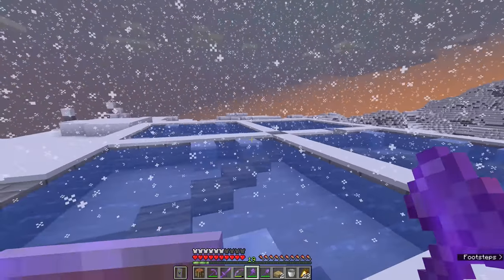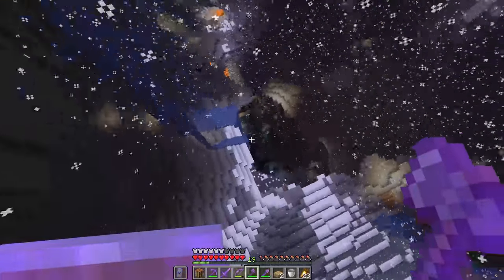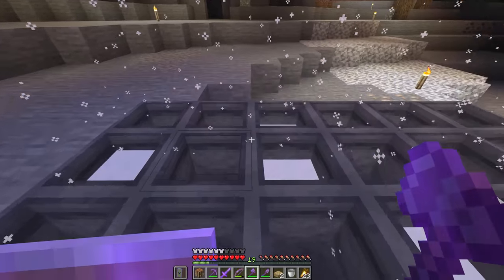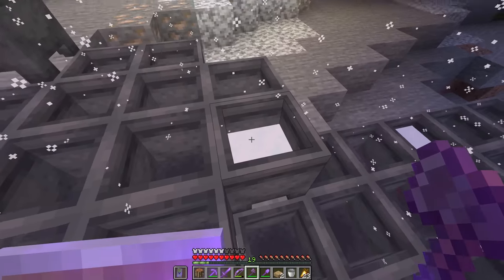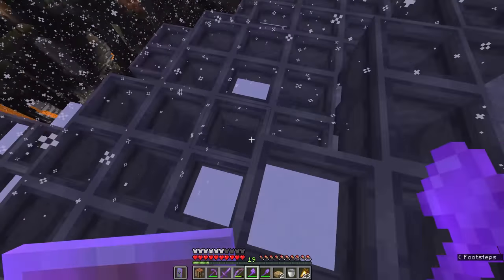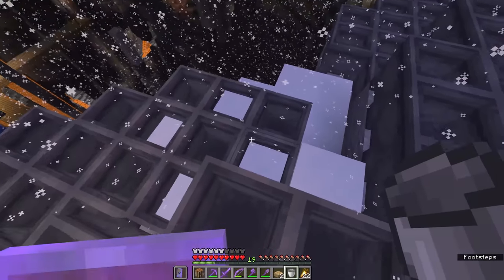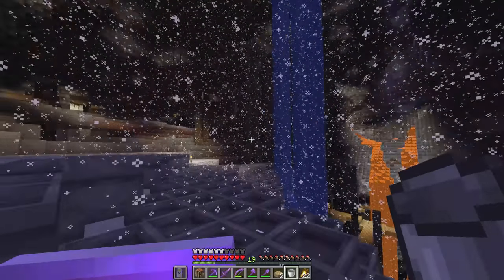That is our ice farm all set up. I'm going to resist lighting this up while it gets dark and also resist sleeping, because if we head back down inside the mountain, hopefully we should have accumulated some powder snow. Powder snow works a bit differently to the other contents of cauldrons — it works more similarly to water in that it fills up in layers inside a cauldron and you won't be able to collect it until it is completely full. Lava fills a cauldron instantly, but with powder snow, as with water, there are multiple layers and since there is only one way of accumulating it — letting snow fall on top of a cauldron — it's going to take a little while to fill all of these up.